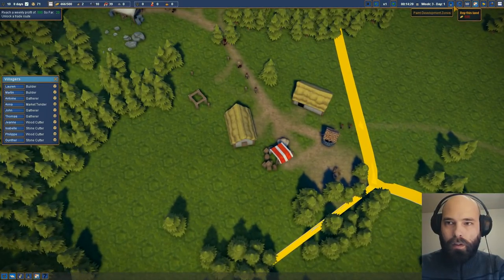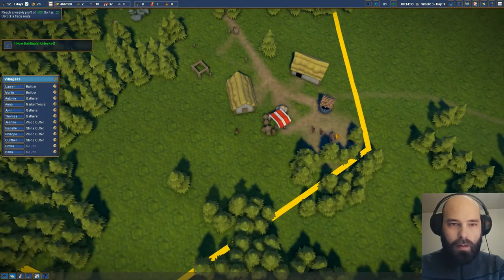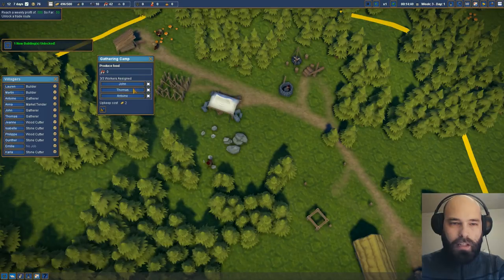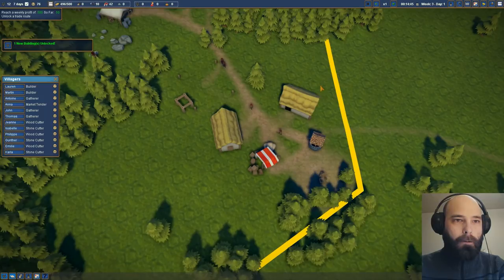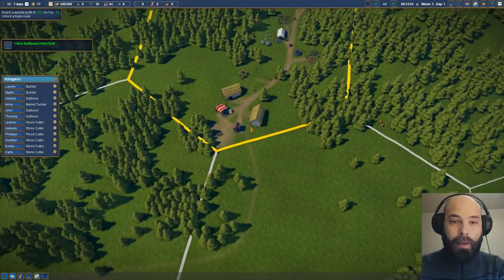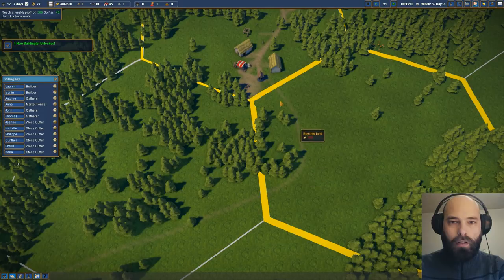There are the two new people coming in. We'll turn off buying this land for now. We'll assign one as a stonecutter. We have all the gatherers we need for right now. Another one will be a woodcutter. We need four more gold, and then we buy this land and start expanding our central town down here. Because if people are going to be walking in along this direction, we might as well make this the main street of our town.